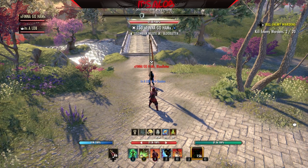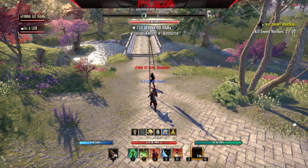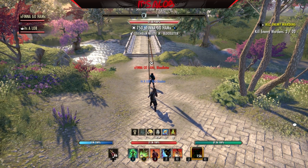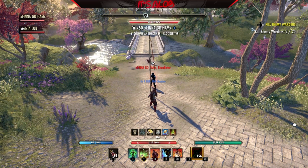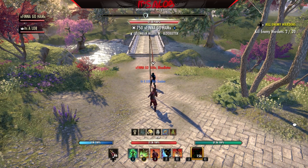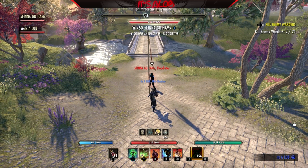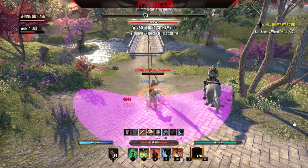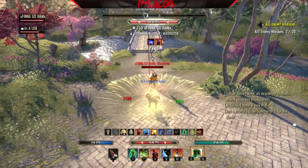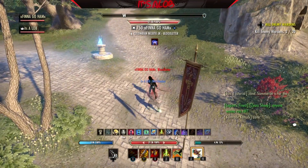I just wanted to quickly show you how off-balance works. I have my buddy Finnegoham here — if you know him from Xbox he has a YouTube channel, go check him out; I'll put it in the description. He's just going to spam some light attacks so I can show you how off-balance works with Shuffle and roll dodging. All right, so this is just with Shuffle. All right, off-balance worked — and then you can stun someone directly afterwards. There's the off-balance with roll dodge.